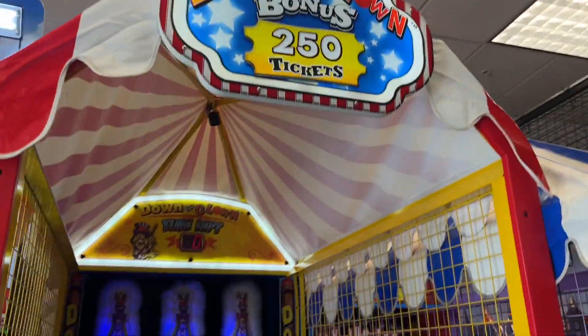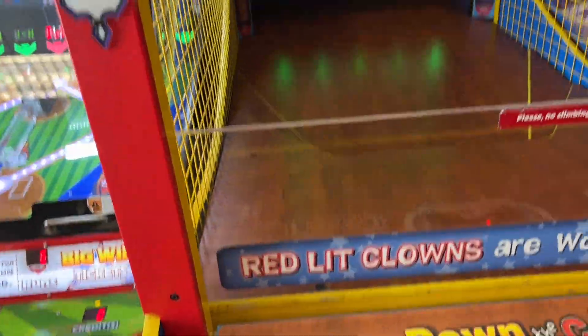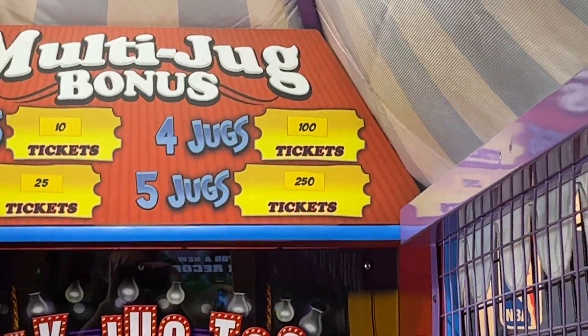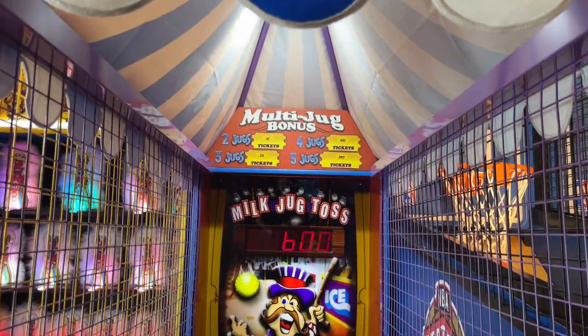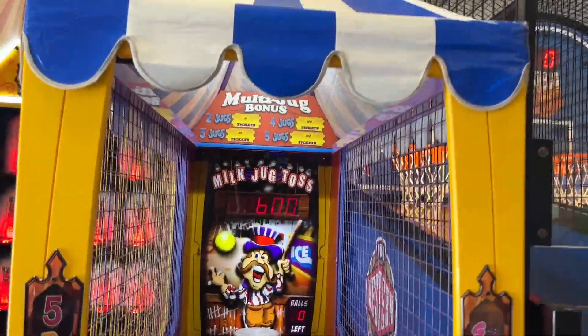Over here is Down the Clown — the jackpot is 250 and the score to beat is 484, pretty interesting. Over here is Milk Jug Toss — the jackpot is 250. It's hard to see, but that is literally the same jackpot as Dave and Buster's. Dave and Buster's jackpots are just so Chuck E. Cheese style now — it is absolutely insane to have the same jackpot at Chuck E. Cheese and Dave and Buster's. That is unacceptable for Dave and Buster's.